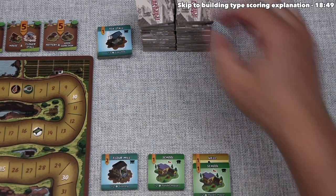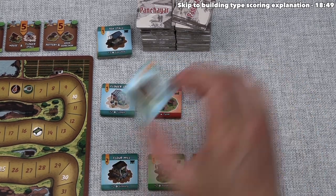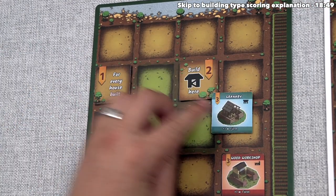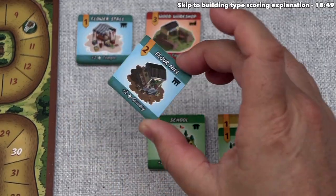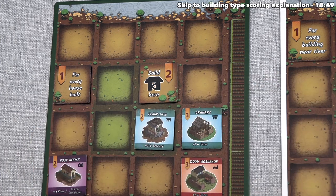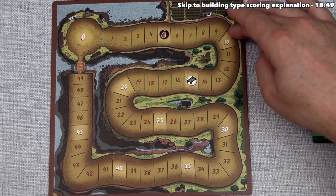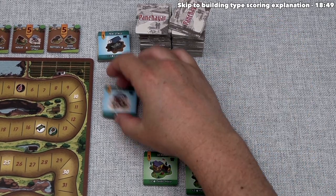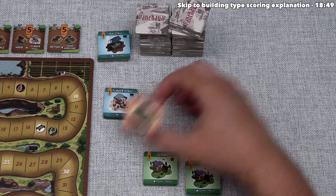Green draws three new buildings including a granary. They take it and place it next to the farm for three plus one, or four points — bringing them from six to ten. For their second tile, they take the flower mill and put it adjacent to the granary, getting two points plus two more for each nearby granary. That's four points, bringing green from ten up to fourteen. Green could have used their post office to take from the discard pile, but decided not to. They finish by placing remaining tiles — putting a flower stall on top of a workshop stack.